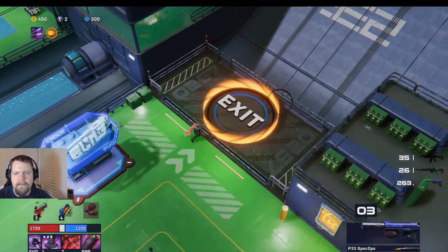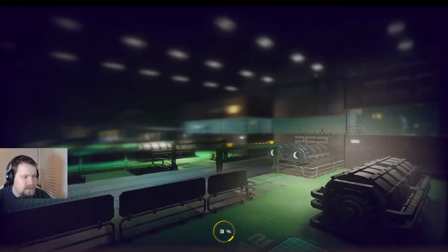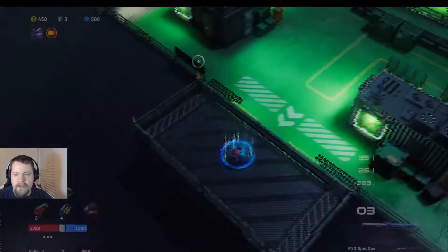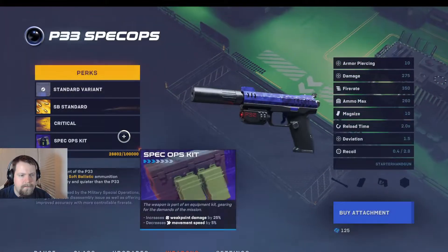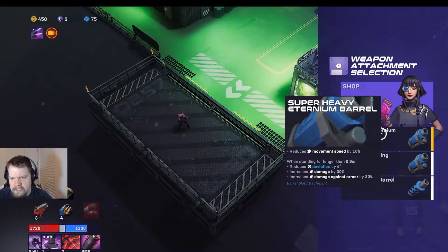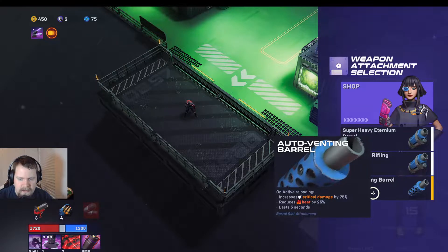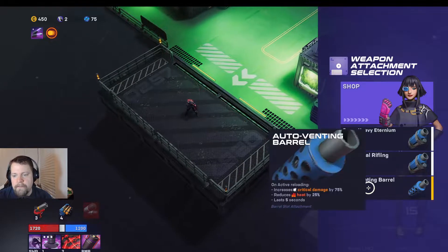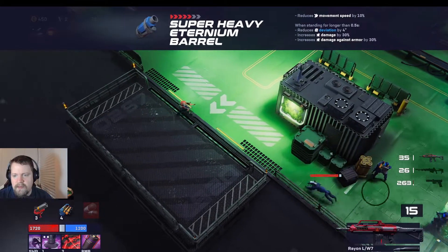Not bad. We've got 450 credits, two key cards, 300 upgrade points — we've got to upgrade our laser rifle first. Hopefully we can get a little peace and quiet before engaging anybody. Let's do that — 'by attachment reduces movement speed, reduces deviation, increases damage.' Weak point damage increases critical damage and reduces heat on active reloading.